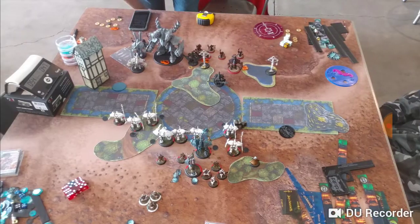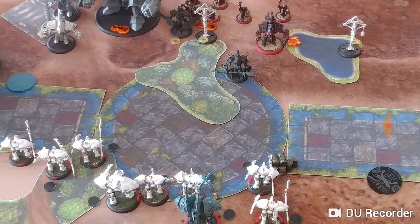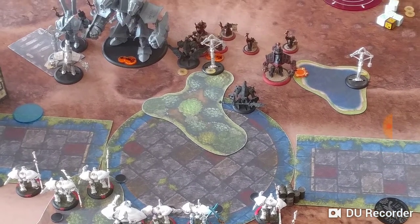His turn, he's going to come up and shoot some stuff, and that doesn't do a whole lot. Deceleration, Kinetic Imprint, and Shield Guard just spread things around, so it doesn't really play much of a role at all. What I'm going to do is try and kill that Arknode that's right there in the forest, put the rest of my army behind the forest out of his threat ranges, and just sit on the scenario and let him come into me.